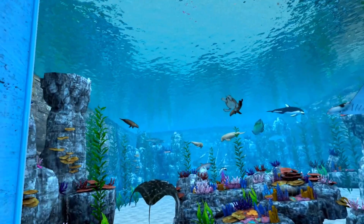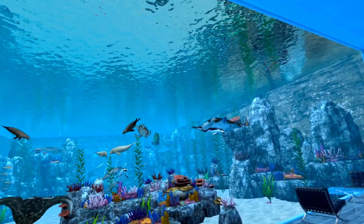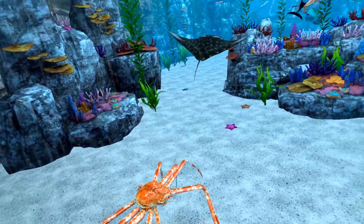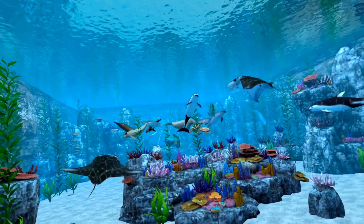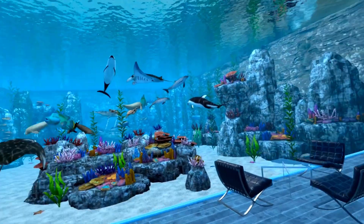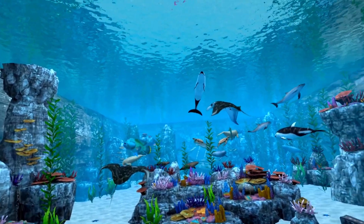In my saltwater aquarium you will just find all my reward animals. My spider crab is down there. I've seen some people where their spider crab gets out and about, but mine does not — I've never seen him anywhere but right in front of me.